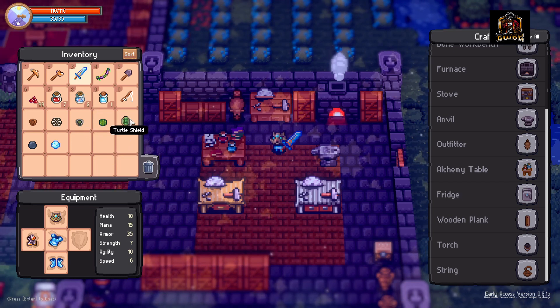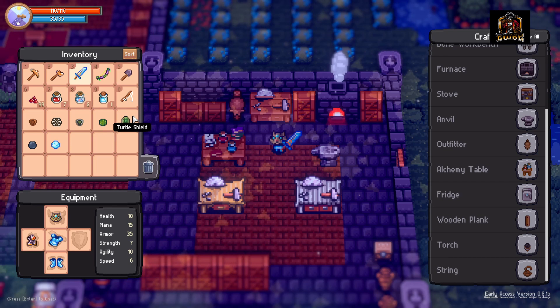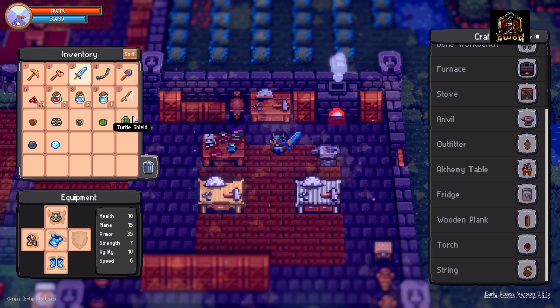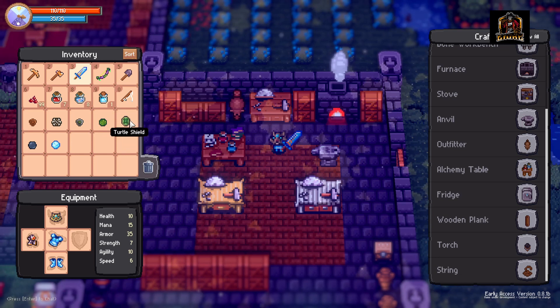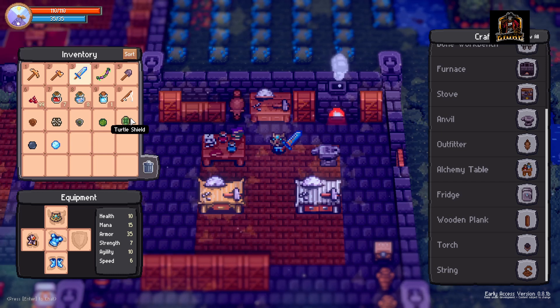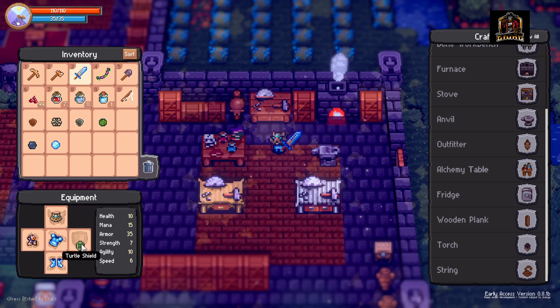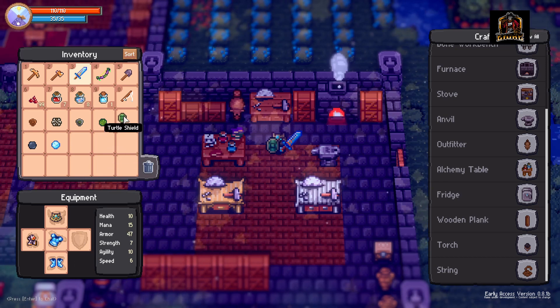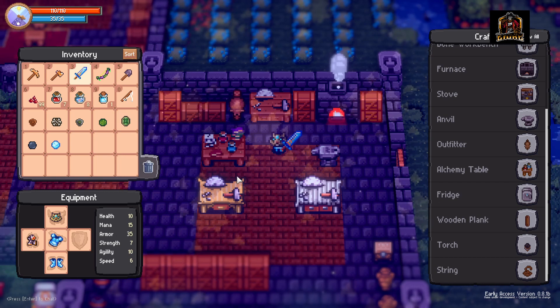Next up, we've got the turtle shield, which is a little bit tougher to get. It can be found by killing turtles in the desert biome, and it's going to run you 10 turtle shells. Turtle shells are a little more rare to drop — they don't have a high drop rate — so it is a bit more of a grind to make. But this one is going to get you 12 armor added to your armor score, so not too bad if you want to go out and grind it.